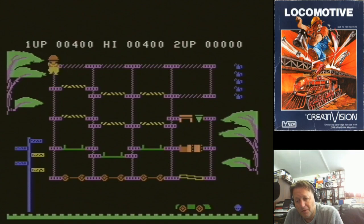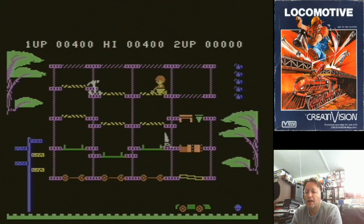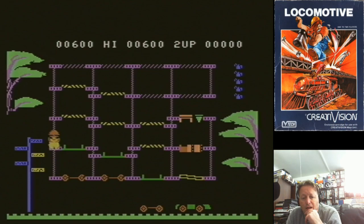Hey YouTube, Electric Adventures here with another Dick Smith Wizard — or Creative Vision as it was known in the rest of the world — video. This is another one of the games that I did not play back in the day. I'm lucky enough to have a physical cartridge in my collection. I don't have the box, as you can see. All the games on the Dick Smith Creative Vision are all heavily inspired by other games, and this one, interestingly enough, looks to be inspired by Burger Time.